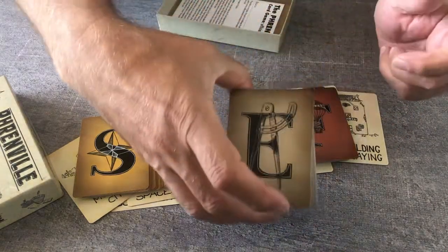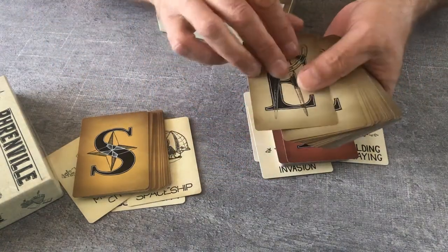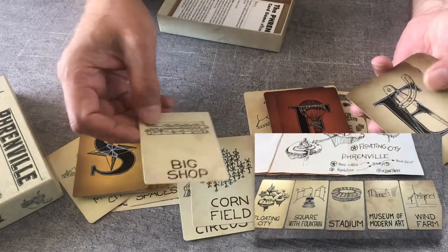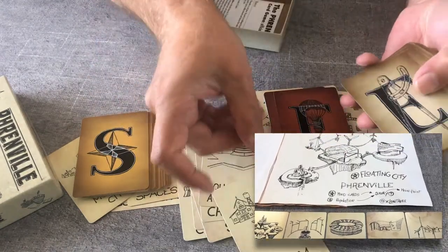And here, the elements cards. The elements cards are those with the buildings or scenery you have to draw to compose your city.